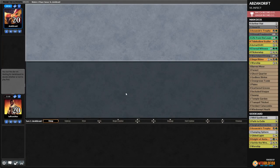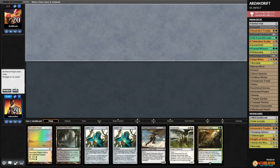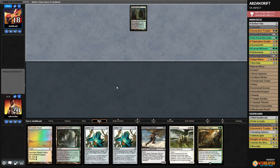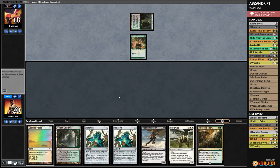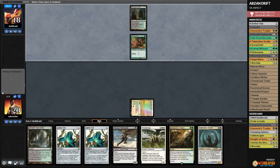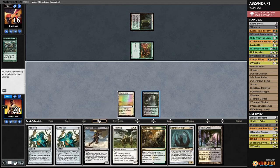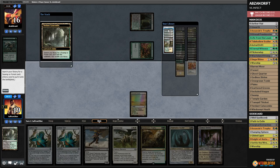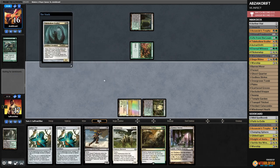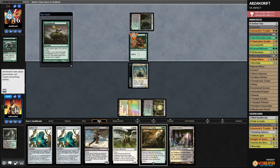Against the Odds time — we are Astral Drifting in Modern. We have Astral Drift and Flicker Wisps. Opponent leads on Overgrown Tomb untapped and Glistener Elf — that's scary, this deck can kill really quickly. We play Plains and pass. Opponent plays a land, Scale Up — four damage from pump spells. Opponent hits us for seven poison on turn two. We crack Verdant Catacombs for Overgrown Tomb untapped, play Tidehollow Sculler — take Blossoming Defense and pass. Opponent Groundswells and attacks — we block, Sculler gives back Blossoming Defense. Opponent passes.